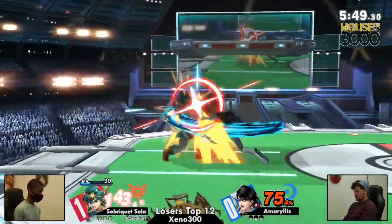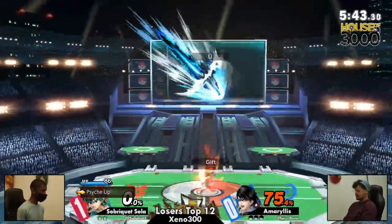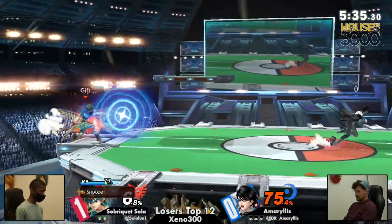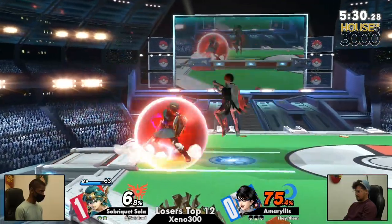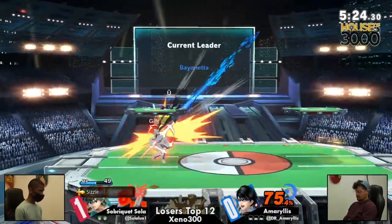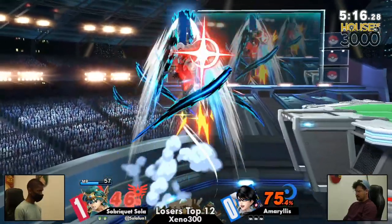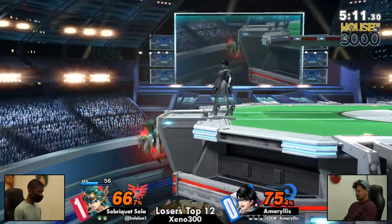Hero just ledge trapping by reading his menu, man. Ledge trapping by reading — that's the game. But Amaryllis still going to come in there and take the stock with a rapid jab. I'm scared of reading. I'm reading in Smash Bros. — I paid $60 to press some buttons. Now Amaryllis trying to get in and press some buttons of their own, trying to get around that shield. Sola sitting up there with the Psych Up. Not even going to find that sizzle there either.